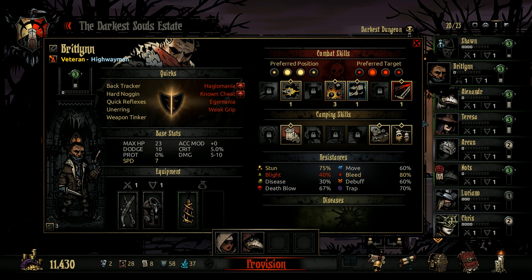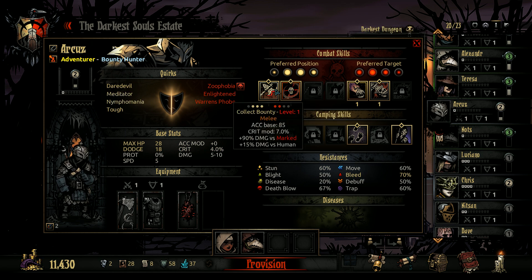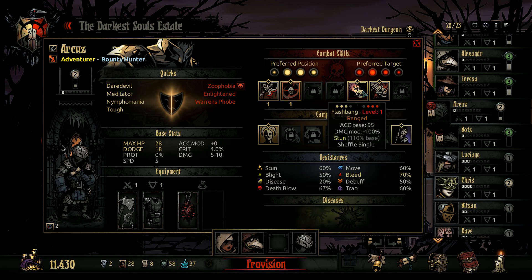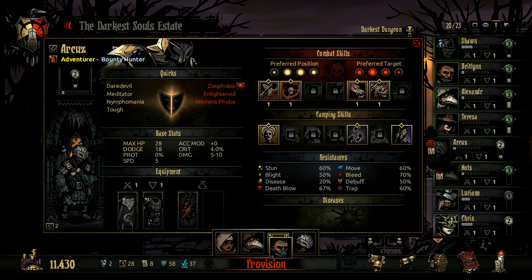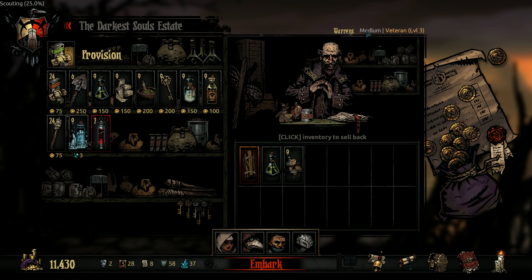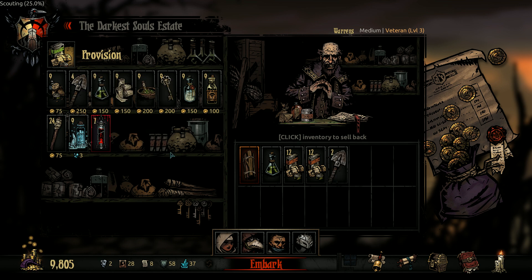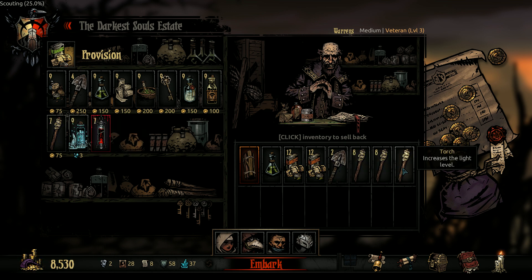Which is probably just Teresa and Britlyn. Neither of them really want to go up front. Arcoz could go up front — can't do Flashbang, but can do everything else. And let's get Britlyn there. It's medium, not too long. We do have a lot of food already, but we'll probably need it for healing, so we'll go for two full stacks. I'll go for two stacks of herbs too — that's probably not too bad, honestly. Let's go.